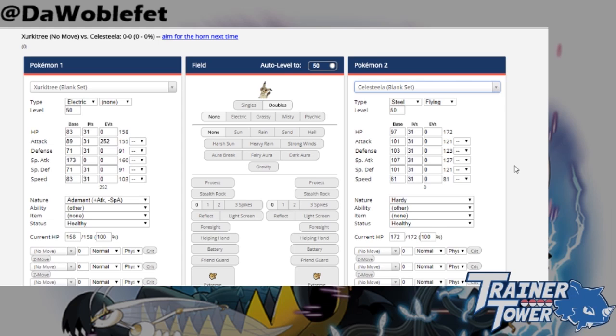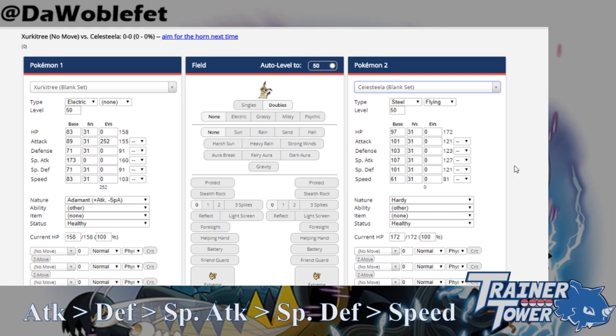This brings us to our first property of Beast Boost: there is no such thing as a Beast Boost tie. If two or more of the greatest stats on an Ultra Beast are tied, there is a Beast Boost order rule that determines which stat is actually raised — first attack, then defense, then special attack, then special defense, then speed.